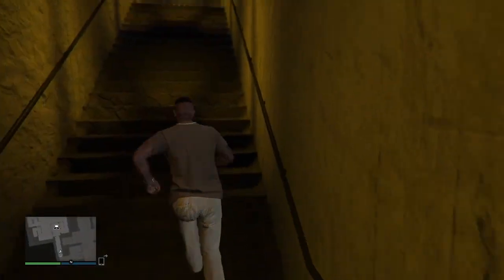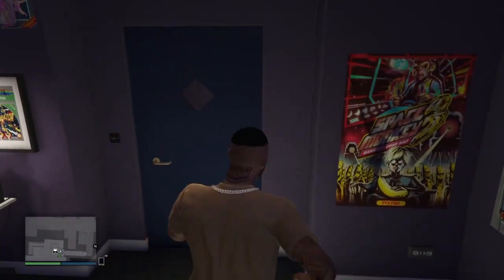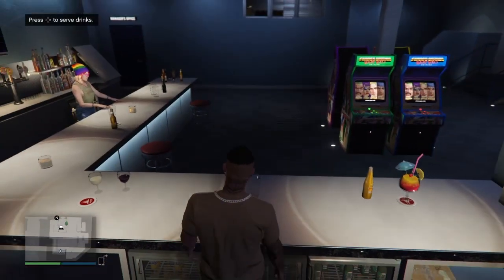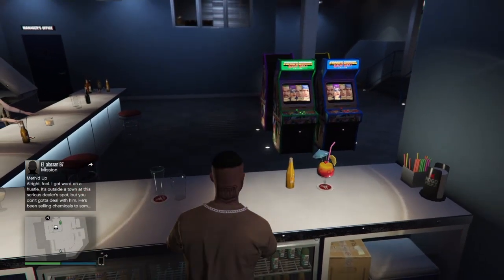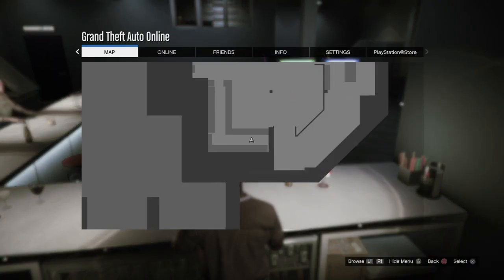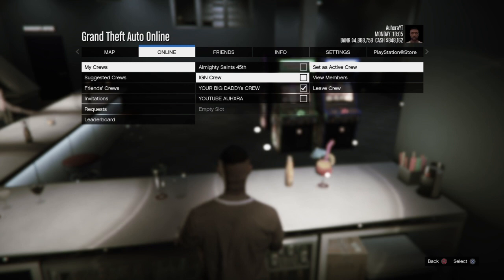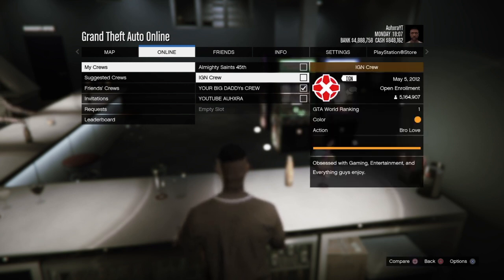Enter your office, make a right, then a left, down the stairs — once you're in your bar, basically your arcade, you're going to want to serve drinks. Press right on the D-pad. You're going to want to see 'press to leave the bar,' but you want to press the menu. Don't press to leave the bar yet. Press menu, go to online, go to crew, go to suggested crew or my crew if you have it, go to IGN crew — it has to be the number one crew. Click X and go to view members.